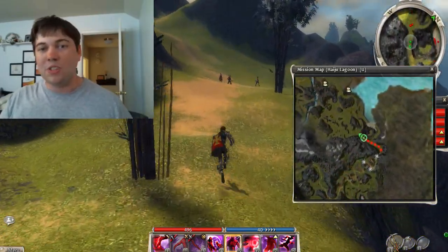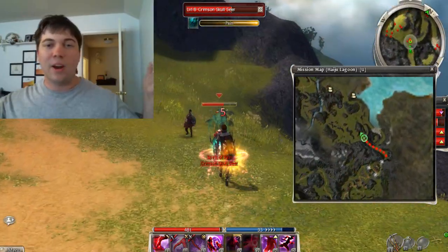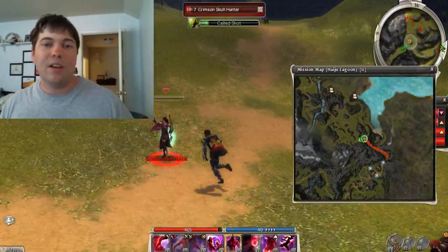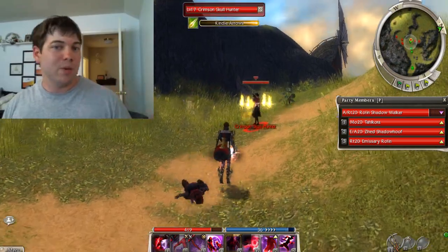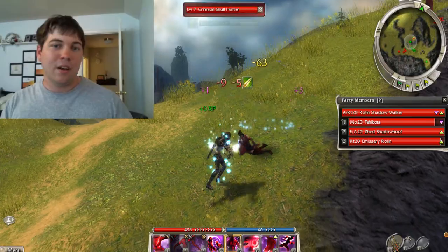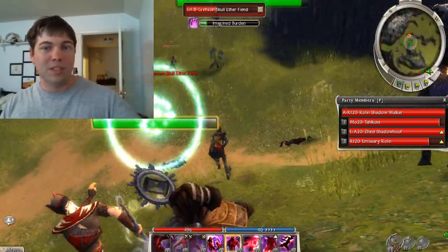The lower level Crimson Skulls are not that difficult to kill, so you may be wondering why you have a group of 4 when they're so easy. It's because you're going to be killing some higher level ones, because the low level ones can't drop the gold coins. They can drop copper and silver, which you may want to go ahead and farm because you won't have to collect them again the next time Nicholas Travers wants them.